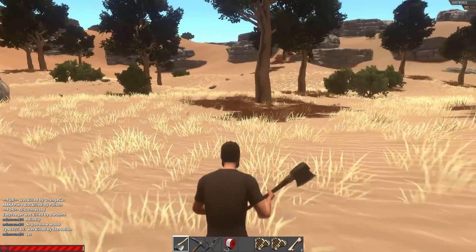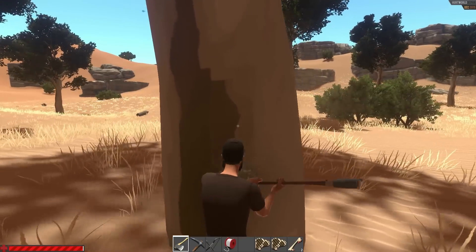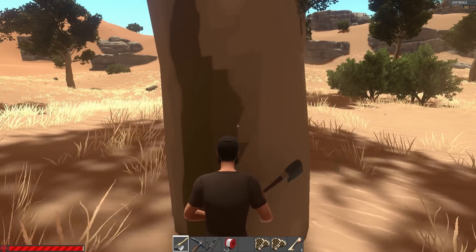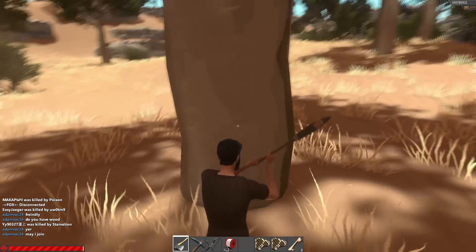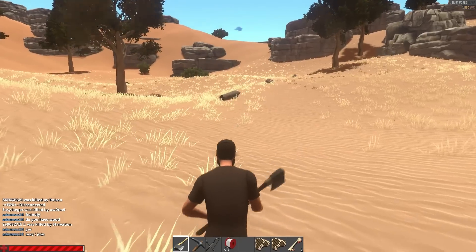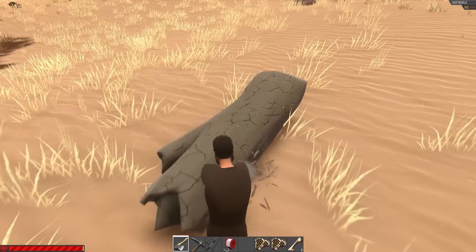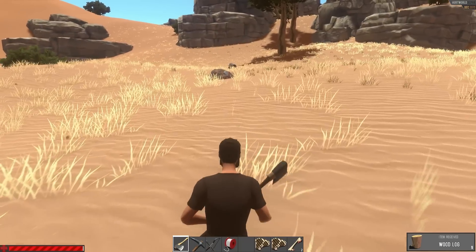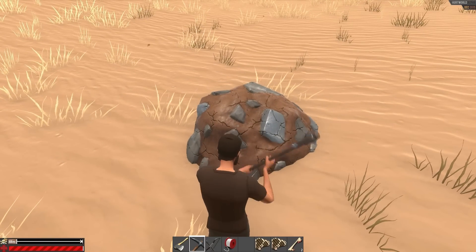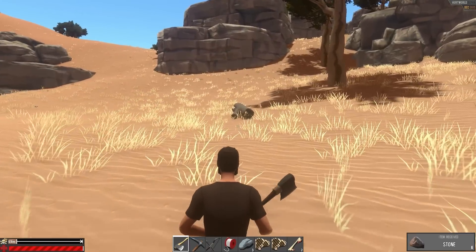You'll probably notice I didn't even try cutting down one of these big trees — that's because it doesn't work, at least with the stone axe. It looks like it doesn't work with the iron axe either. I kind of feel like an iron axe should get the trick done, but apparently that's not the case. Let's cut this smaller one down — sweet, so now we can collect resources nice and quickly.